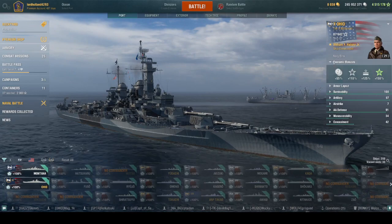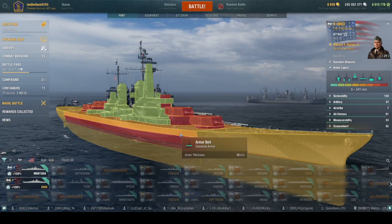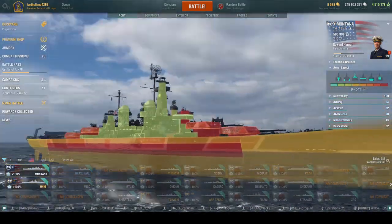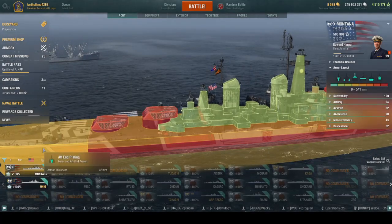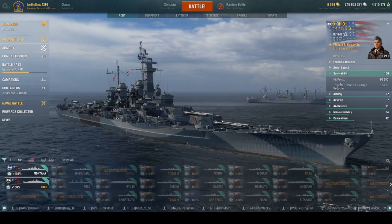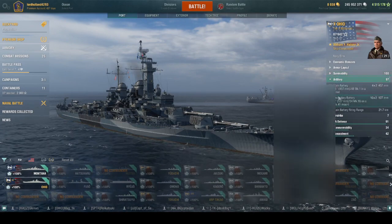Armor-wise, this is a Montana hull: 32mm bow, 409mm armor belt, 38mm armor belt, 38mm deck, and 32mm aft plating. Montana is the same — 32, 409, 38, 38, and 32 — so exact hull survivability is basically identical for both ships. No difference in survivability at 96,300 HP and a 37% torpedo reduction — exactly the same on both ships.